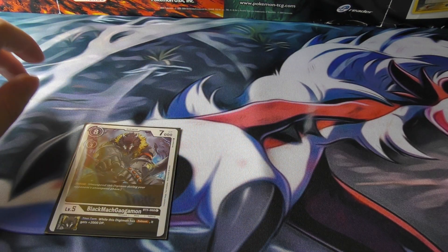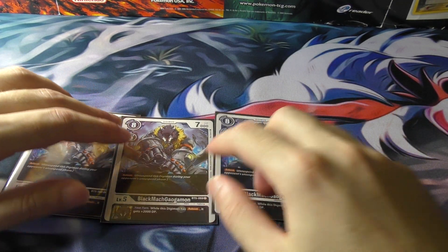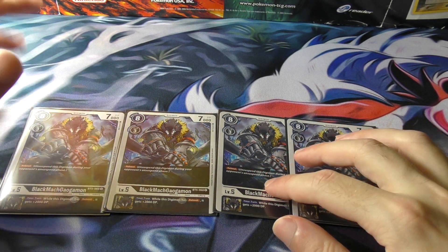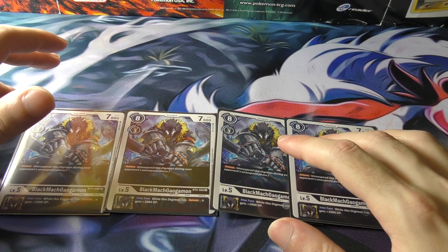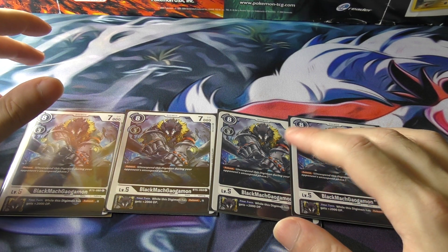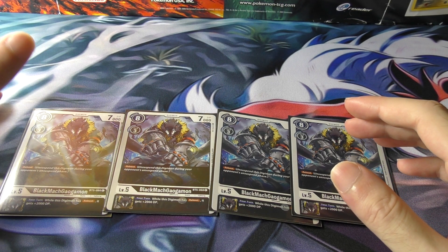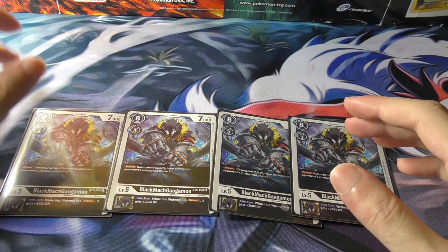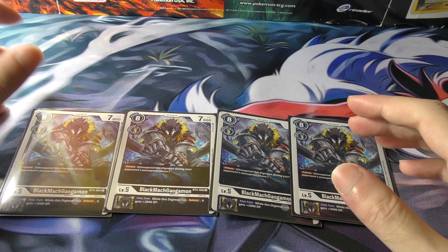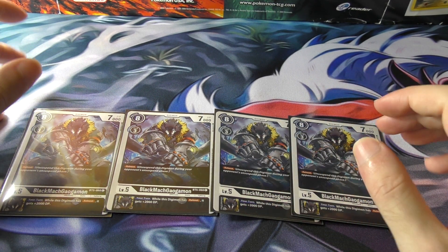Then I've got 4 Black MacGaogamon. This guy also has reboot at 7,000 — not the greatest stat, but it gives a 2,000 inheritable boost to our reboot Digimon. WarGreymon and MetalGarurumon can get this boost, which is pretty significant. We become big, can kill off opponent's Digimon or swing to their security without fear. And then we unsuspend on our opponent's turn — even without the boost you should be kind of safe. That's the point.